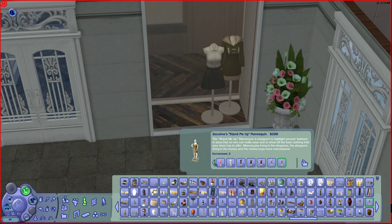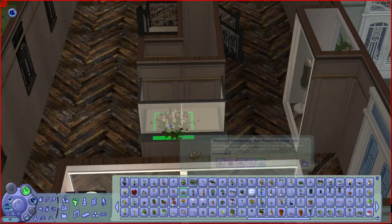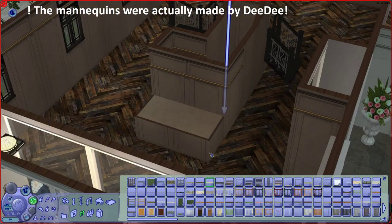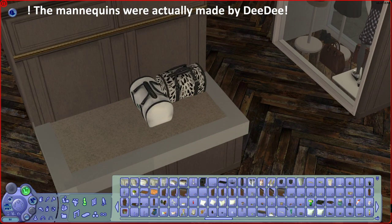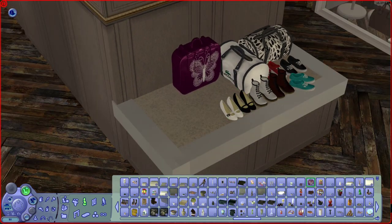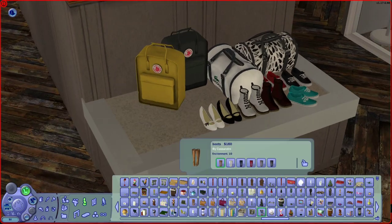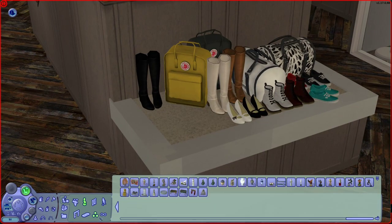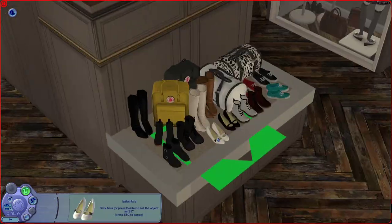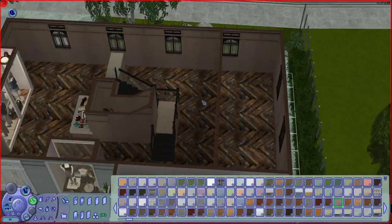I found these amazing mannequins. I think that almost all of the mannequins and the clothes I will use later are made by Cassandre — really, really amazing, and I really recommend them if you like this kind of style of custom content. This is what I ended up doing with the little stage: putting in shoes and bags to showcase them. It turned out pretty nice looking. This is also something I have seen a lot in shops in real life — they have this sort of elevated part with a lot of knickknacks on it.